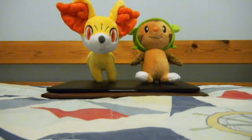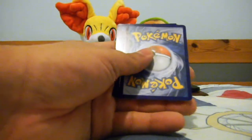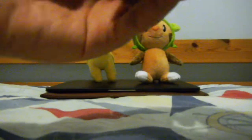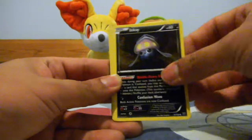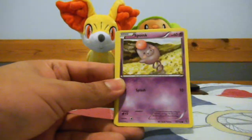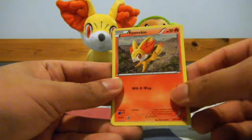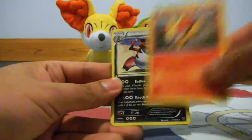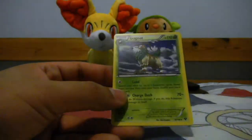Next is the X and Y Mewtwo pack. Sorry if you can hear guitar in the background. Cards pulled: Rainbow Energy, Shadow Circle, Inkay, Honedge, Spoink, Ponyta, Jigglypuff, Fennekin. Krokorok as my reverse, which is a rare — pretty cool. And a Gogoat, which I already have.